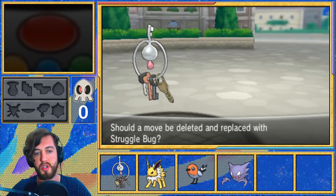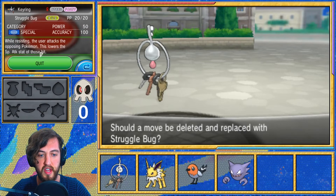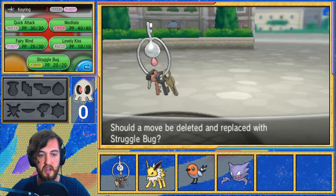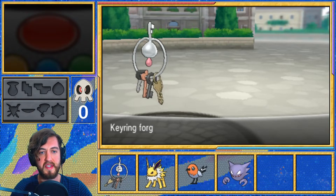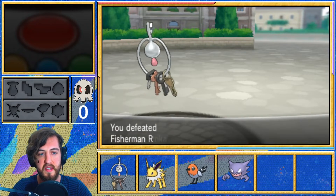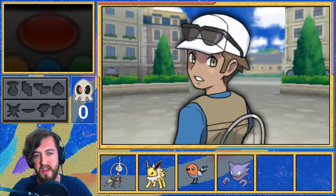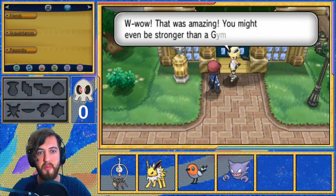Struggle Bug — yeah, we'll learn Struggle Bug. That's a pretty decent move: 50 power, 100 accuracy, lowers special attack. Better than Meditate. So that's that — we get the roller skates now, which let us move a little bit quicker. I do love how bulky Klefki is — Klefki is super tanky, the Steel typing and the Fairy typing really help it out.